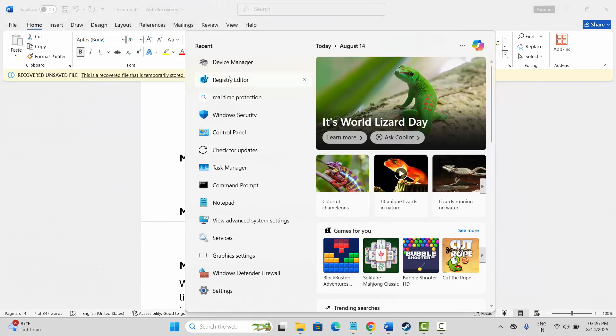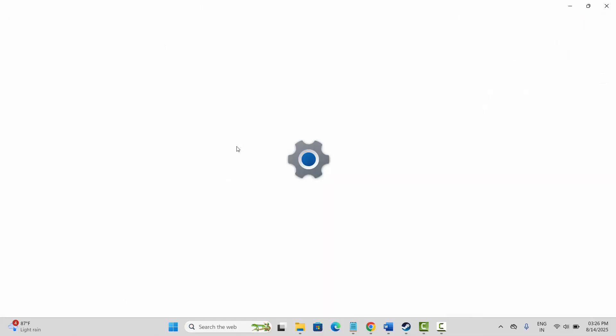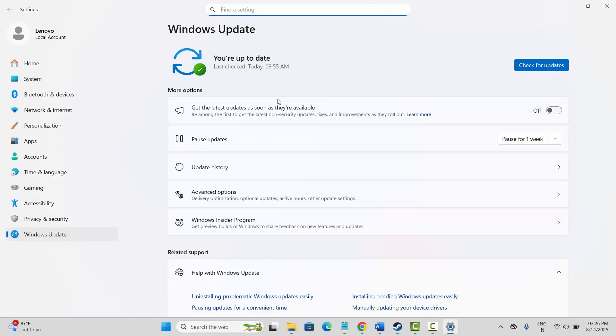The next solution is to update Windows. Go to the search option and search for check for updates. This will take you to the Windows Update page where you can check if any update is available, or simply click on check for updates. Once your Windows is updated, launch the game and see if it's working.